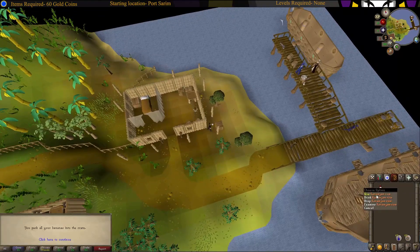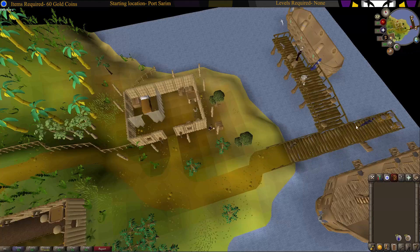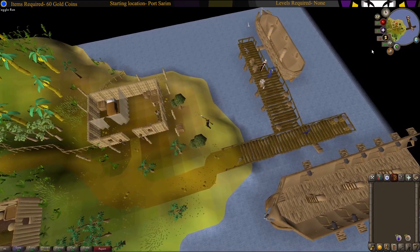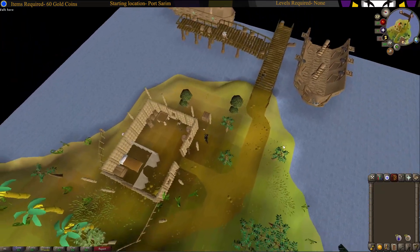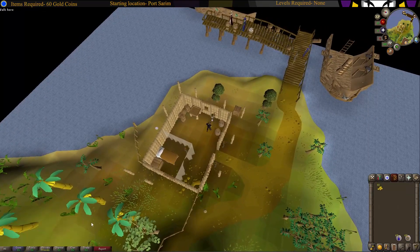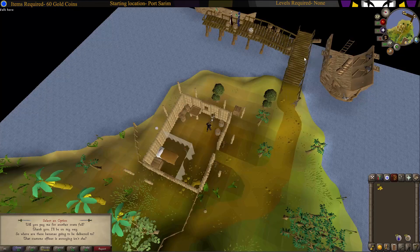Then use the Karamja rum on the crate. You gotta talk to Luthas and tell him the job is done. Make sure you ask Luthas where these crates go.